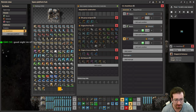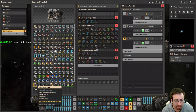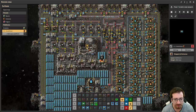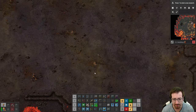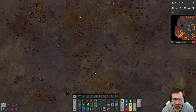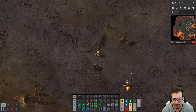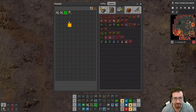Let's send down — red rover, red rover — send the orbital cargo landing pad right over. It'll land somewhere around here. There it is! Whee! Nice, alright. So where shall our base begin? Calcite, coal, tungsten...